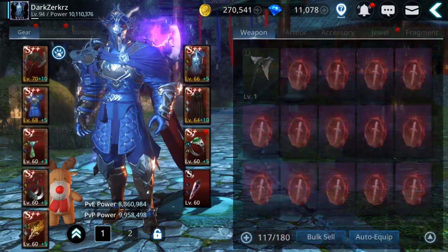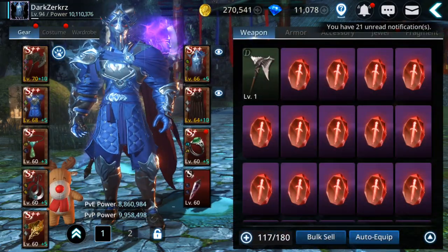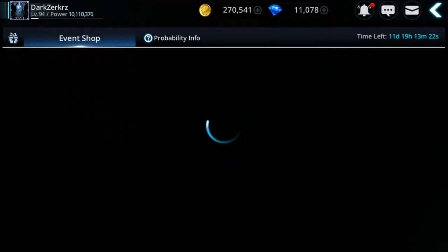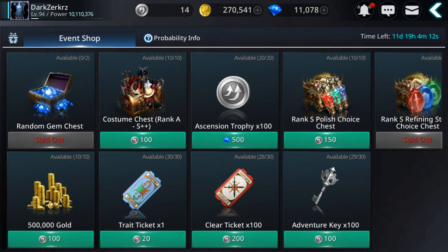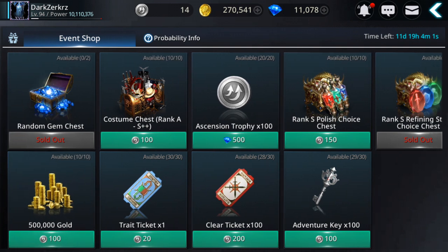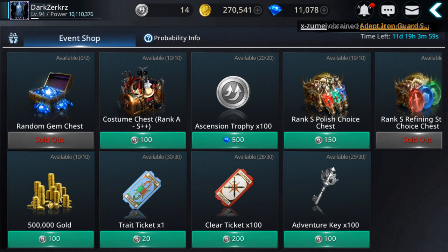It seems it's worth it — it's worth getting the new costumes. The new costumes: try to buy at least half of them, maybe buy 30 if you cannot buy all 60. And definitely get clear tickets if you really need them, get the refining stones — that's a must — and the random gem chest. These are the best things you should buy from the shop guys.